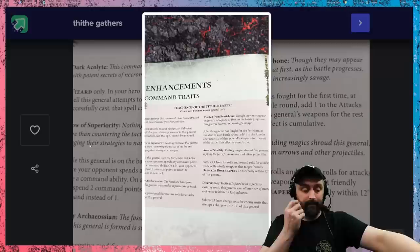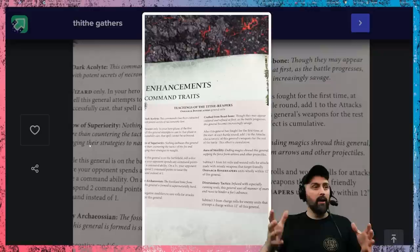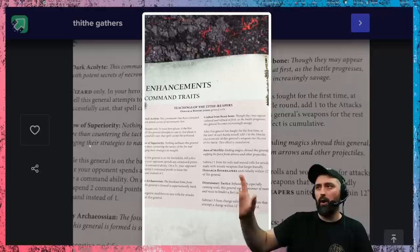So the Command Traits are the first set of enhancements we're going to look at. Command Traits are what your General takes when you build a General in this army. Unique characters like Arkhan can't use a Command Trait, so it can only be generic characters — and you can only have one Command Trait in your army unless other conditions are met. And the Command Traits for this army? They're all pretty brilliant.